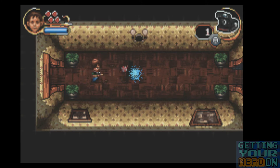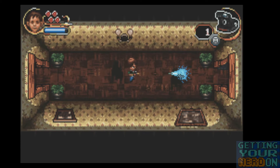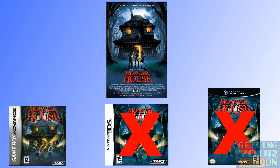Monster House for Game Boy Advance is a top-down view action-adventure game based on the movie of the same name, released in 2006. Nintendo DS and GameCube versions were also released, but they're completely different games and they're not being discussed in this video. Here we are only looking at the Game Boy Advance version of Monster House.